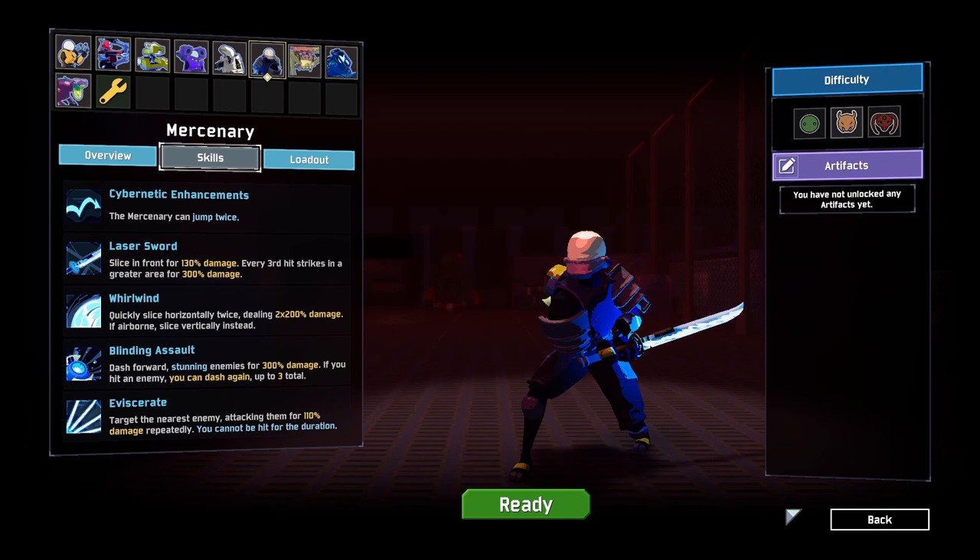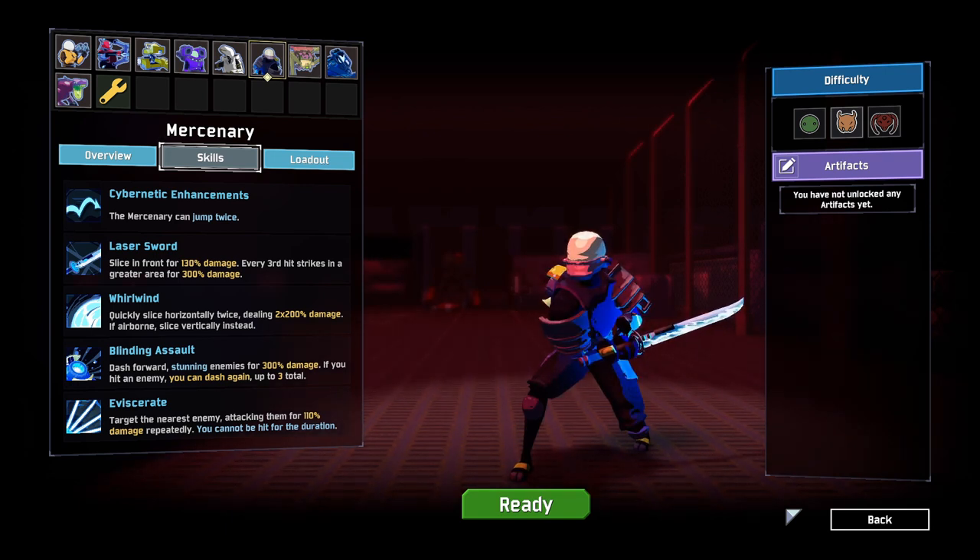The first step to unlocking Loader as quickly as you possibly can is you need to pick the Mercenary. The reason for this is the Mercenary can kill the Allied Worship Unit quicker than any other survivor in the game, so just lock him in and pick him up.